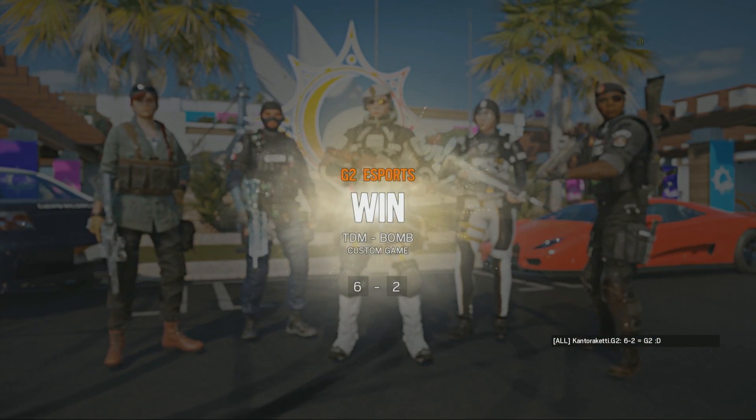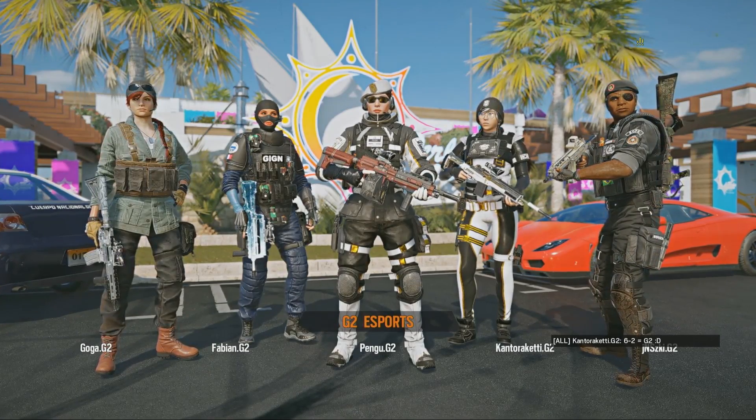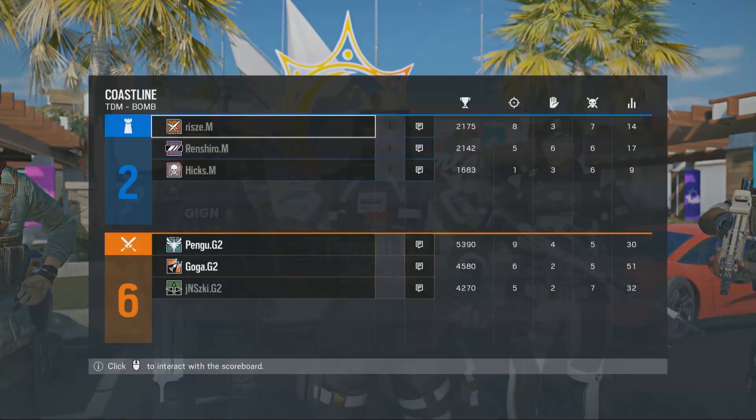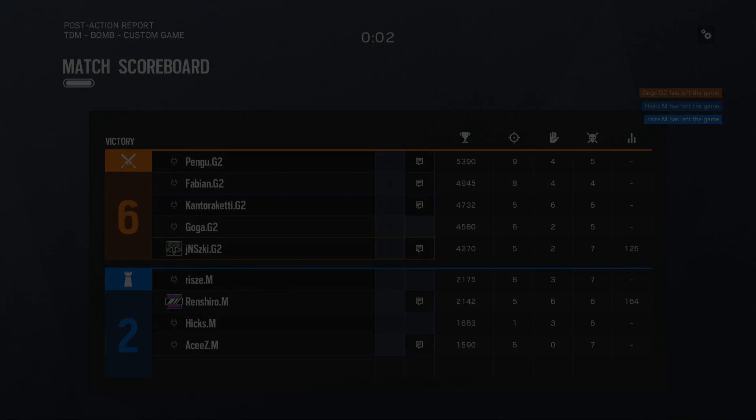The 6-2 meme coming out — 6-2 G2. That was two swift executes in a row in terms of getting that plant down. When they see a hole in Millennium, they are absolutely dogpiling on it. The word of the day is dominance for G2.